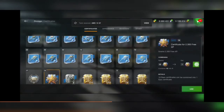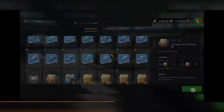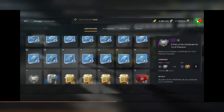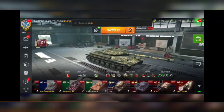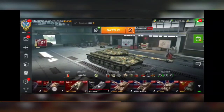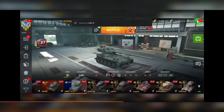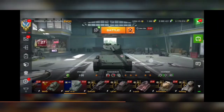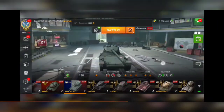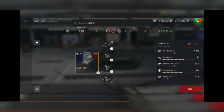I spent seven keys, and with just seven keys you can already win a tank, as you can see. You also have a direct chance to win the AMX M4 tier collector tank. In my case I won the AMX 13 57 — I had this tank before and sold it, but this time I'm not going to sell it because I was broke back then, but now I'm good.